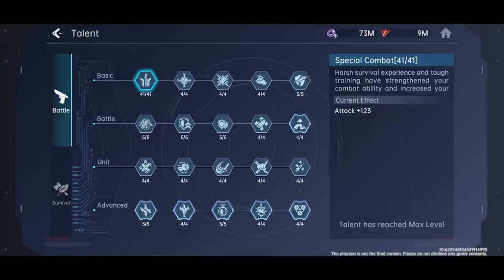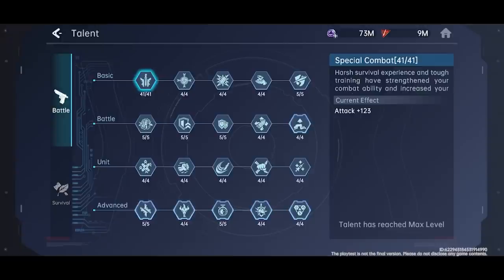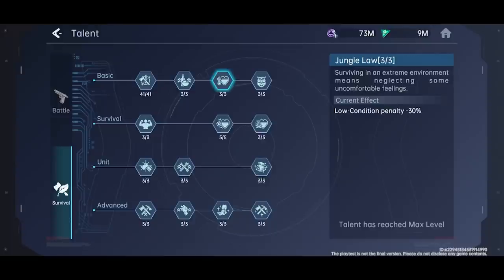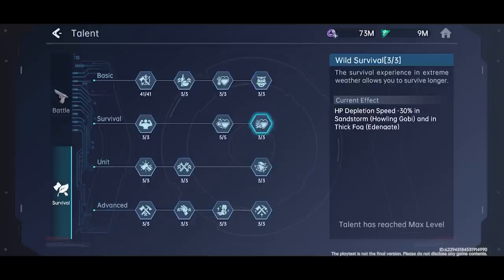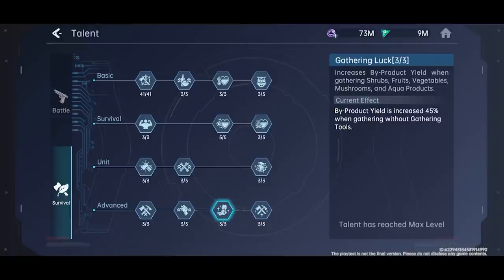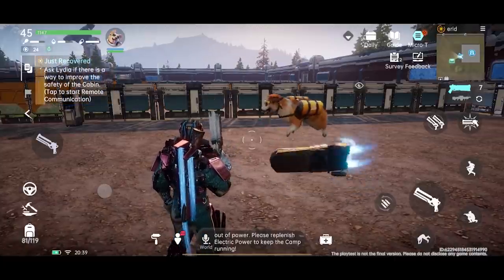Battle talent upgrades are very useful and will enhance our gameplay when fighting against enemies in general. For example, by upgrading the special combat talent, we will be able to increase our base attack. Other battle talents include more passive combat buffs, like reduced weapon and bullet recoils, increased explosive damage caused by grenades, faster reload speed, or increased weakness damage caused by certain weapons such as sniper rifles and bows.